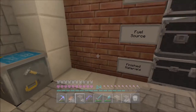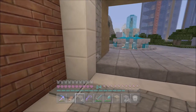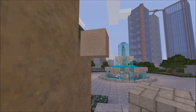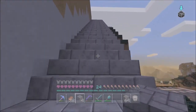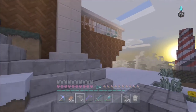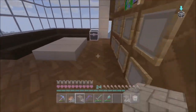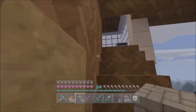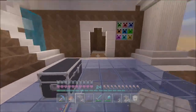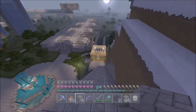Okay, so we need glass, obsidian, and a Nether Star. I have glass here, so we need three of those. Let's go get some obsidian really quick from our Nether room underneath the bedroom. Yes! This is fate, guys — we have exactly three obsidian. This is fate!